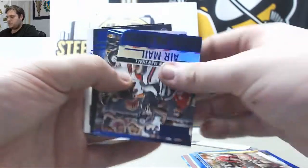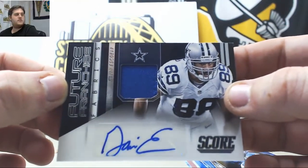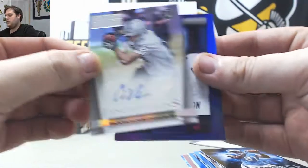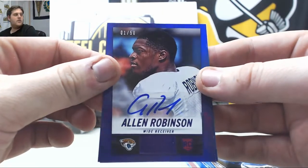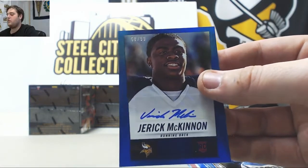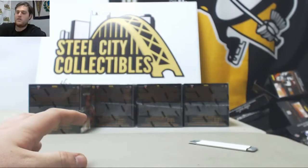Bucks Marshall, Steelers Megatron. Jersey Swatch Auto — Gavin Escobar for the Cowboys. Auto pack: Connor Vernon, one-of-50 Rookie Auto Alan Robinson — nice player right there, Alan Robinson. And Jerick McKinnon 58-of-99 Rookie Auto for the Minnesota Vikings. Nice Alan Robinson one-of-50 right there.